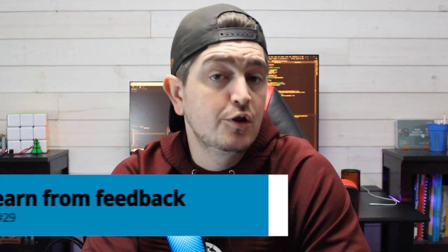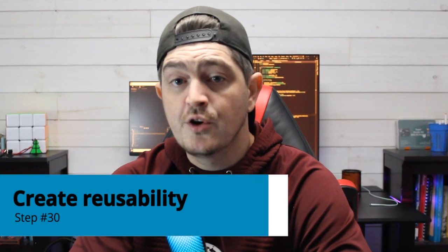Step number 29 is to learn from feedback and mistakes, and maybe share your own experience with others. If you left feedback for others — and you should — there's a good chance they played your game and left feedback too. Take the time to read through it, note what they liked and didn't like, and take that knowledge into future projects. Step number 30 is to create reusability. If you enjoy game jams, you'll find yourself making some of the same pieces over and over. Take some time after the jam to see if any pieces can be adjusted and made reusable for the future, and add them to your own personal toolkit. If you don't have a toolkit, start one right now — it's going to save a ton of time.